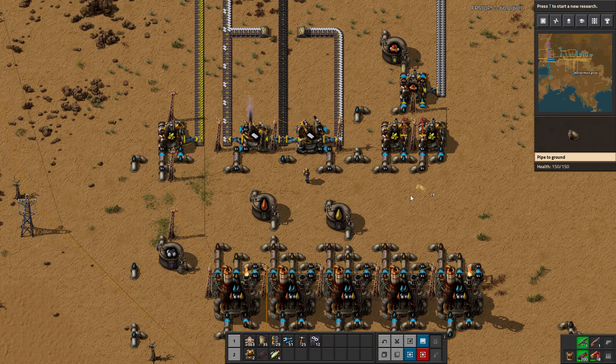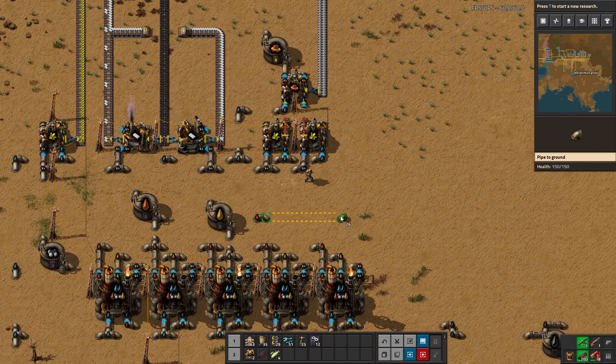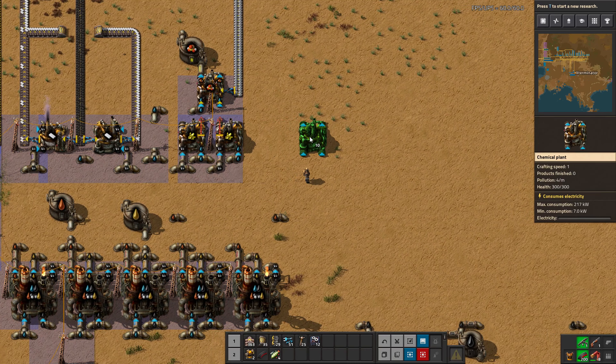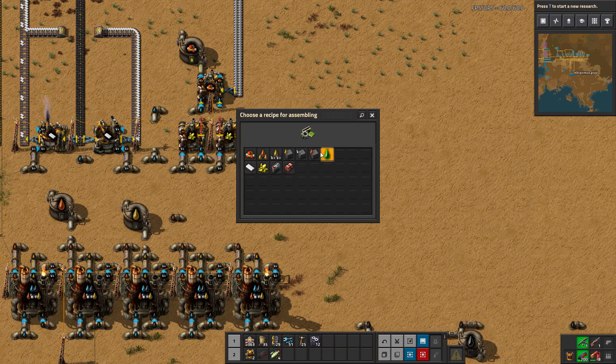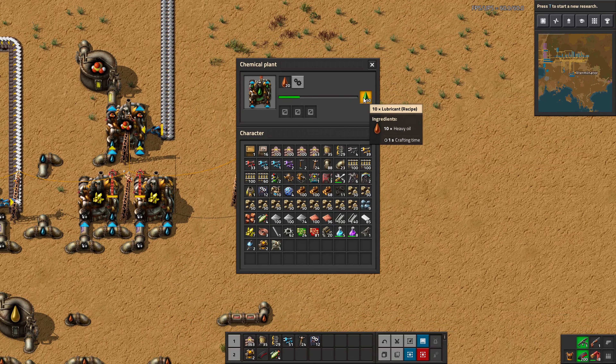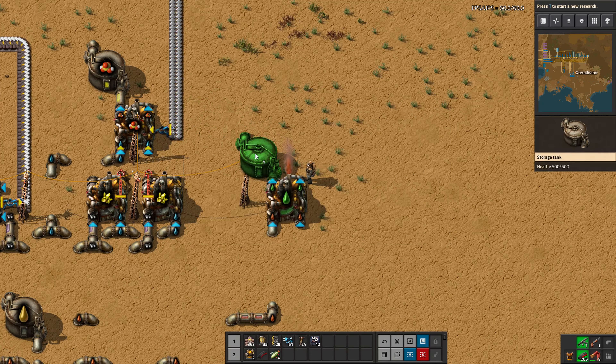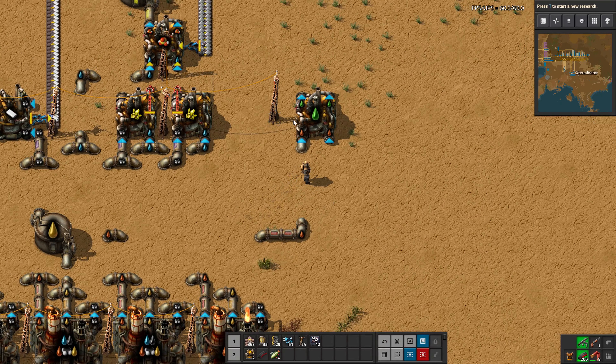Since lubricant is something we'll need further down the line, I'm going to run it over here. Lubricant is probably the simplest oil product — it just requires heavy oil as input, no solids, no other liquids, and simply gives you lubricant at a one-to-one ratio: 10 heavy oil to 10 lubricant. I'm going to throw a tank down and connect it directly to this. Actually, before that fills up, I made a little mistake — we're going to take advantage of the circuit network here.